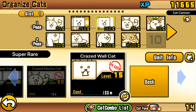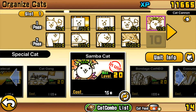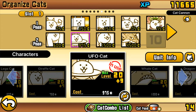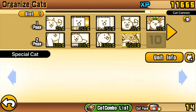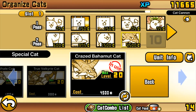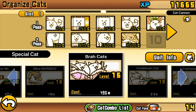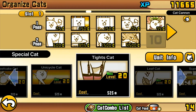Eraser, your Crazed Wall — which you got just last week — your Crazed Macho, your Somber, your Sexy Legs, your UFO — finally back from whenever I last used UFO, long time ago — your Dragon, and your Crazed Bahamut. I wouldn't bring True Valkyrie because she just doesn't deal enough damage for her price tag at the moment.